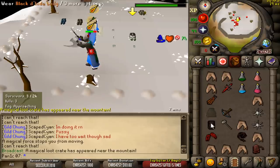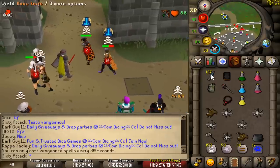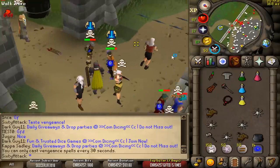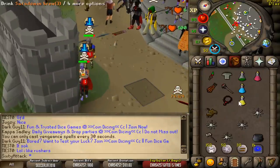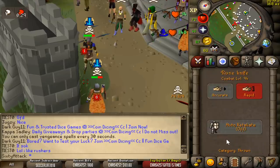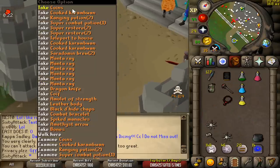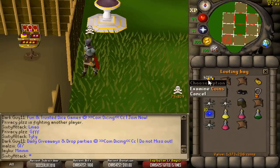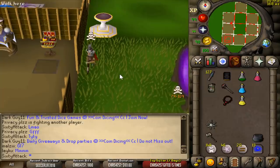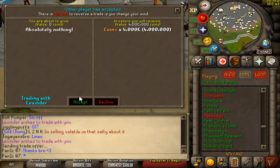I think he was in robes as well, man. We got him — good fight, sir. Give me your Gmall. Let's have a look at the loot: 1.4 mil, not bad at all. We've got sparked manacles in there — these are like 700k. Also got 200k in dragon knives and some Gmall cash. Not bad at all. 4 mil donate from Lexander — thanks bro, super kind of you.